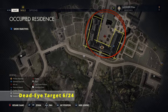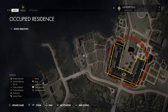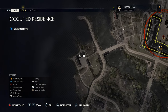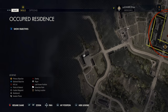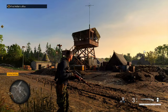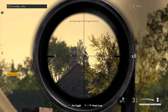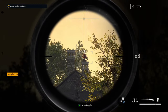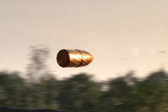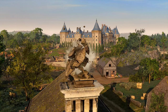Continuing west on the main road, we're now in the northwestern section of the map near the wine vineyards. The stone eagle is pretty far away but you have an easy shot from the road. Looking west, you'll see it up on some chimney stacks on the buildings in the distance. Take that shot to destroy the statue — that's actually our final dead eye target of this mission.